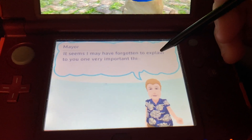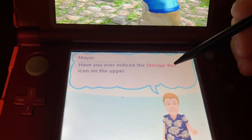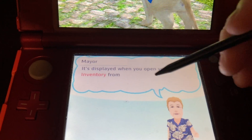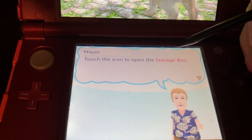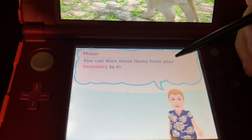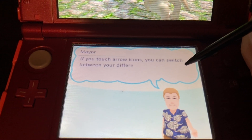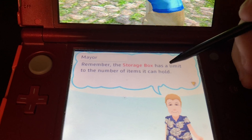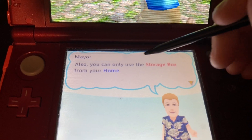Look who's here — it's the mayor. It seems I may have forgotten to explain to you a very important thing: how to use the storage box. Have you ever noticed a storage box icon on the upper right side of the bottom screen? It's displayed when you open your inventory from home. Press the icon on the storage box — you can then move items from your storage box. If you touch the arrow icon, you can switch between your different storage boxes. Remember, the storage box is limited to the number of items in your home.